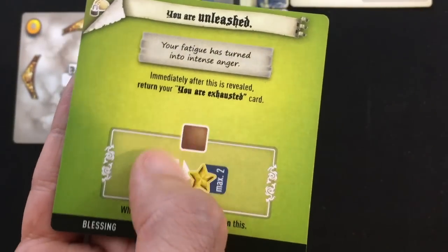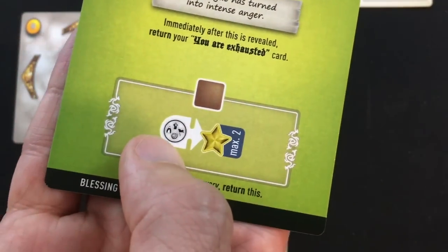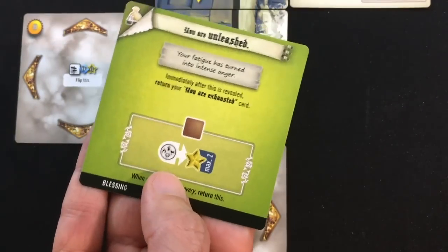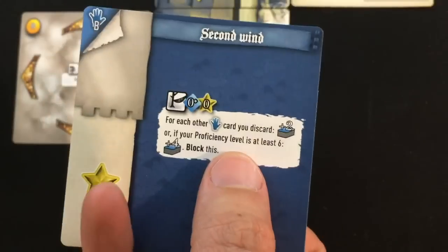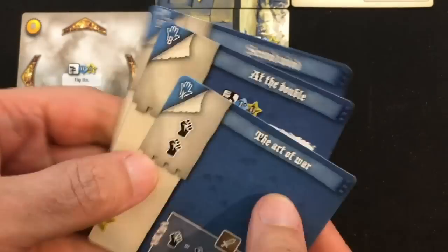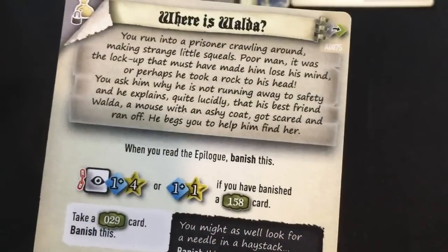Brooks pushes the crazed prisoner: she uses her Specialty card, drawing four cards, needing two successes. Easy success — he goes away and we get card 53. "You Are Unleashed: your fatigue has turned into intense anger." Any icons can give me extra stars twice. When performing a recovery, return this. This is perfect because I have Second Wind — I can get cards back into my deck while staying blessed. That should make up for carrying the unconscious girl for a while.